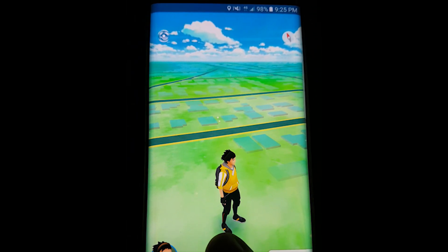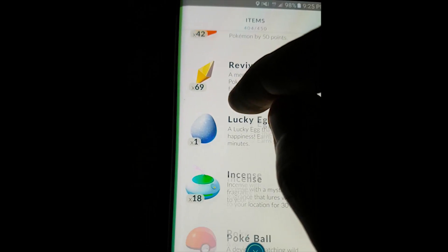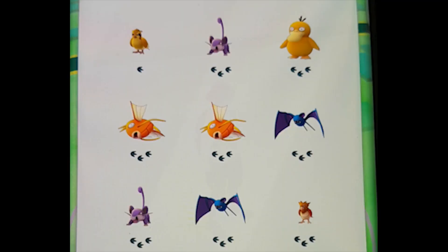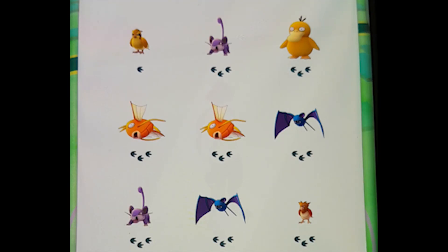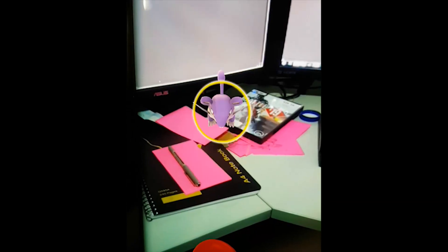Now let's go into the mechanics of actually catching a Pokemon. When you find a Pokemon, you'll see a little symbol at the bottom of your screen that looks like dog paws. The higher the amount of paws, the further away the Pokemon is — it'll go three paws, two paws, one paw, and when there are none you're basically standing next to it. When you encounter a Pokemon, arrows on the side will point to where it is.